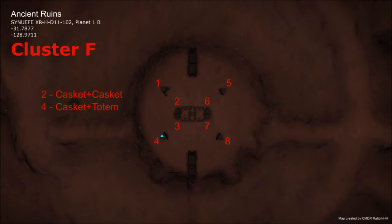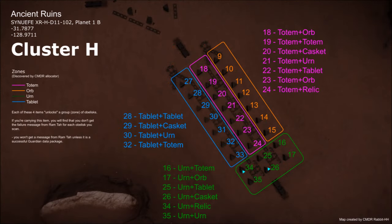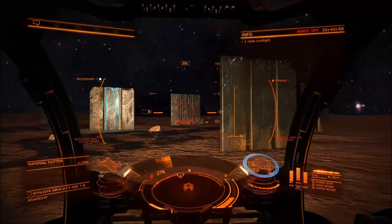In zone F, two are known: number two wants two caskets, and number four wants a casket and a totem. In zone G, quite a few are known: number 10 wants a casket and relic; number 17 wants a casket and urn; number 18 wants a single casket on its own; number 20 wants a casket and orb; number 30 wants a casket and relic; number 33 wants a casket and totem. Finally, zone H has quite a lot — feel free to pause the video at different sections to see them all.